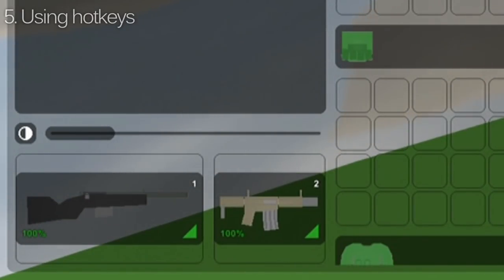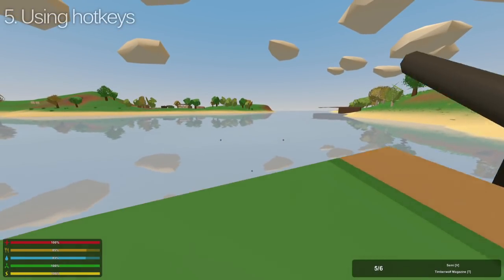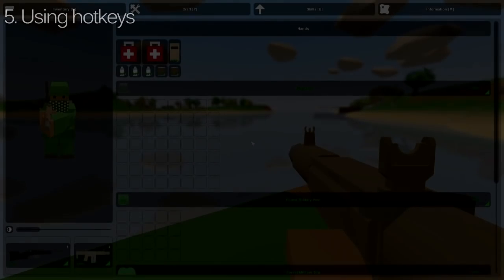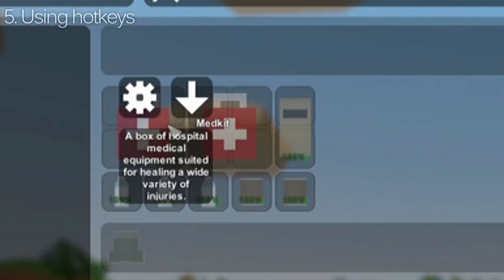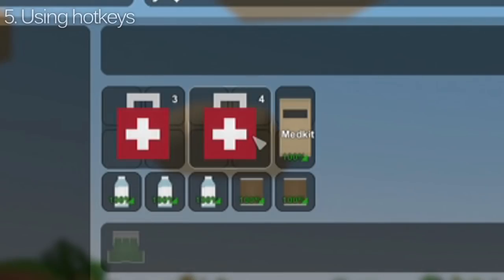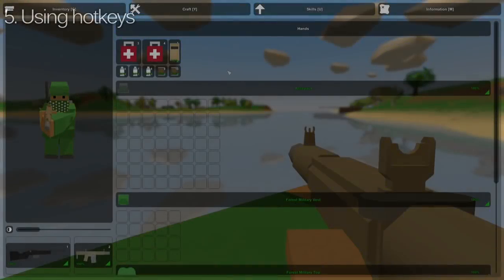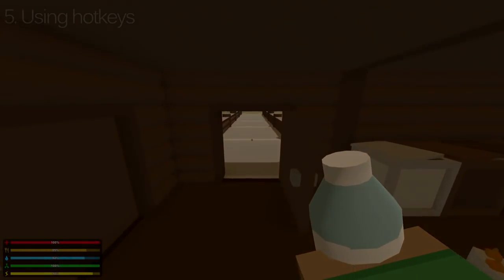Many of us probably know that putting weapons in the two slots below your character allows you to quickly swap to them by pressing 1 or 2, but not as many know that you can set other items to 3, 4, 5, 6, 7, 8, or 9. As long as the item is not a weapon and is in the hands section of your inventory, right clicking and pressing a number 3 through 0 will pair it to that number. Now whenever you press that number, you will instantly equip the item — perfect for medkits or food when you need it most.